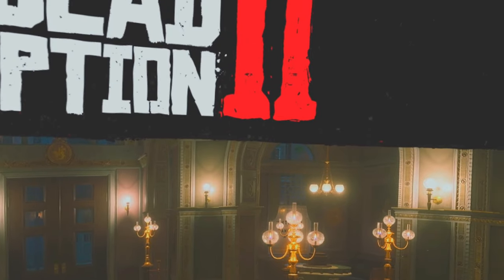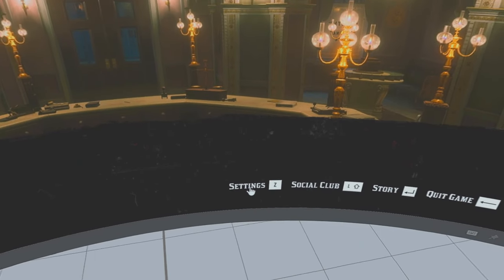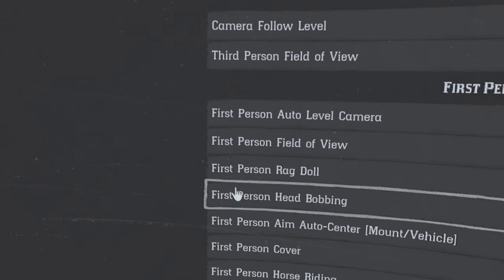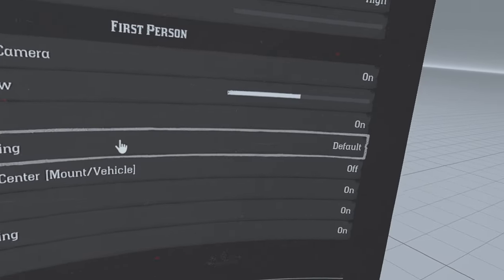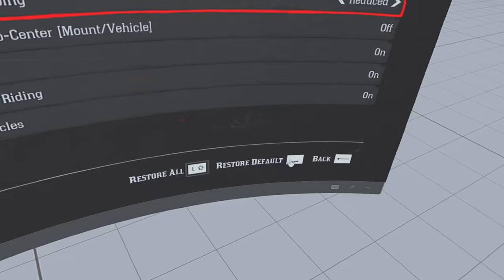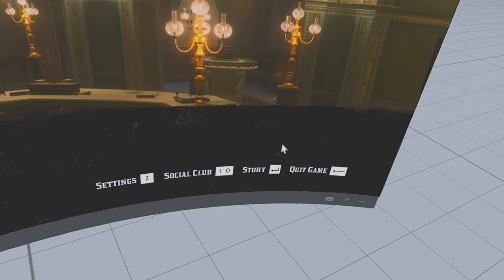First off, the reason I've got the game running is because the very first thing you need to do is run the game — it just creates a player profile for the mod. Go into Settings, this is very important. Go to Camera and find 'First Person Head Bobbing' — you don't want that in VR, it's horrible. You can't fully turn it off, you can only reduce it, so we'll do that.